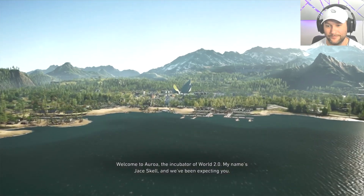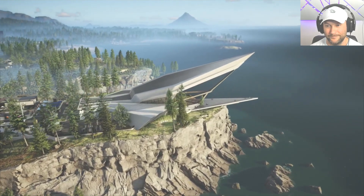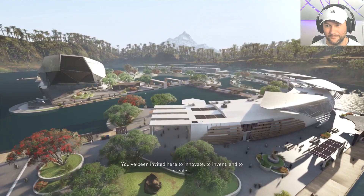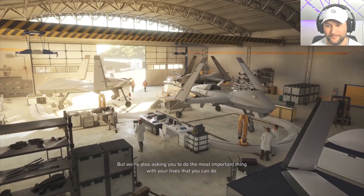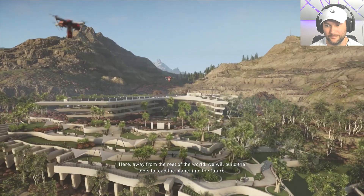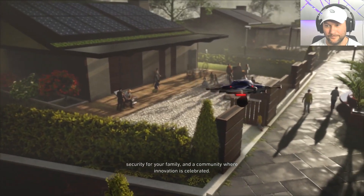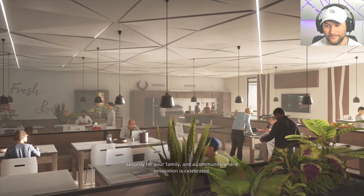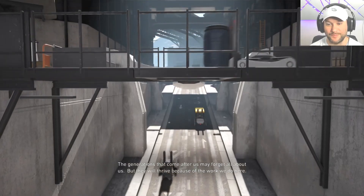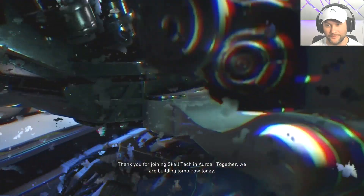Welcome to Aurora — the incubator of World 2.0. My name's Jay Skell and we've been expecting you. You've been invited here to innovate, to invent, and to create. But we're also asking you to do the most important thing with your lives that you can do. Here, away from the rest of the world, we will build the tools to lead the planet into the future — a completely sustainable economy, a blossoming environment, safe homes, security for your family, and a community where innovation is celebrated. Sounds like an Apple or Oracle infomercial — I get a creepy vibe already.